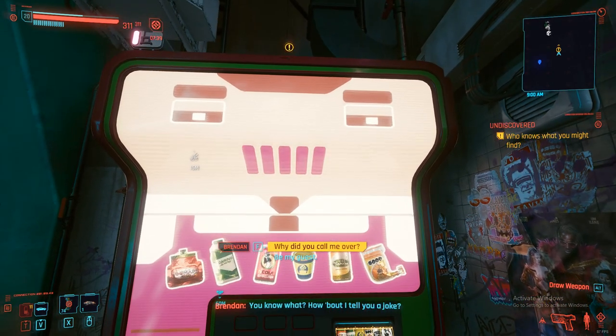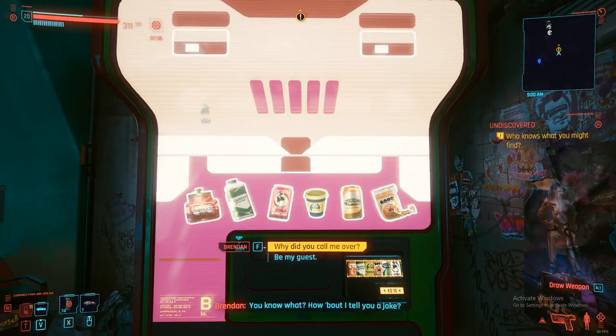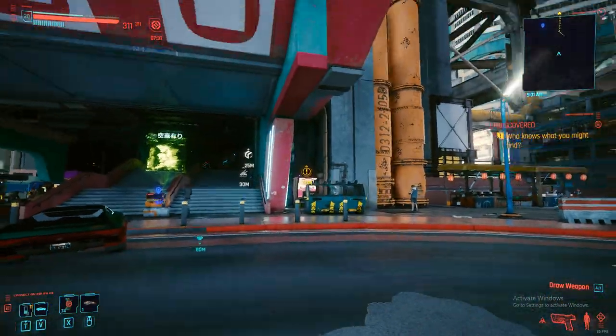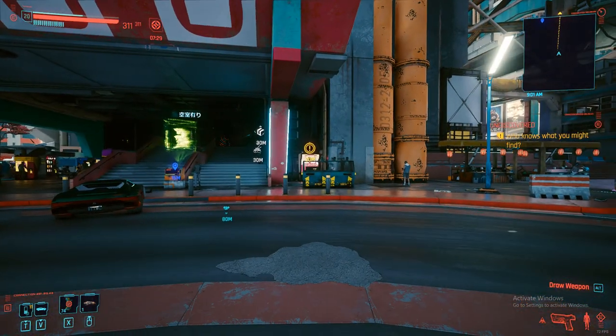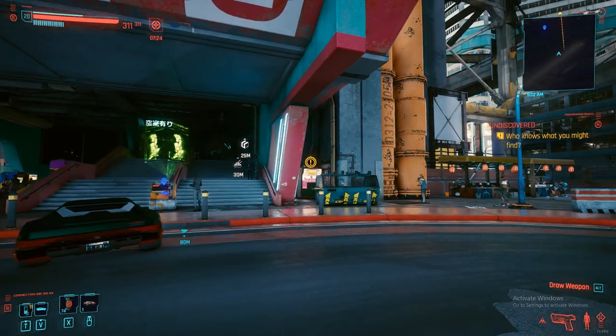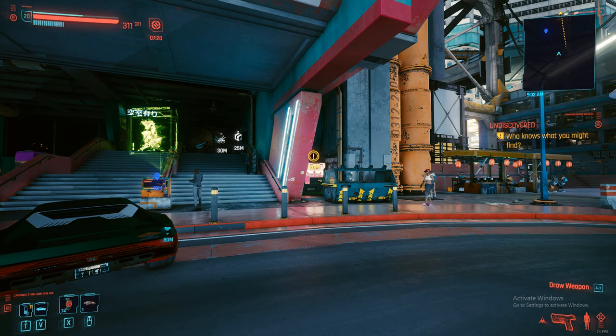You can talk to this vending machine and do a real quick quest for him. Now, as far as whether this plays into anything else or has any bigger meaning in the world or any impact, I don't know. But I thought it's a really cool side quest. I think it's funny talking to the machine and helping him out. It kind of reminds me of Claptrap from Borderlands.